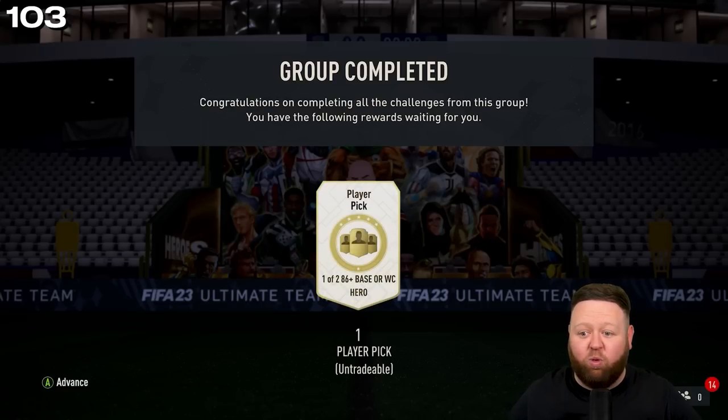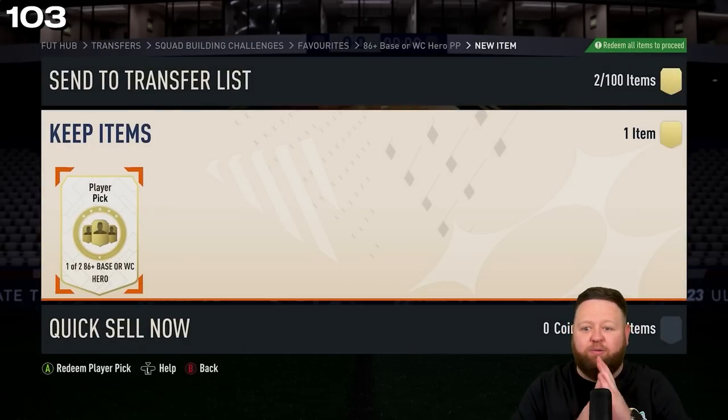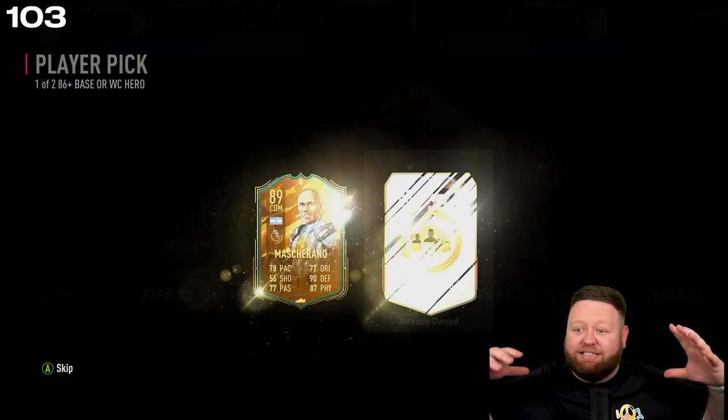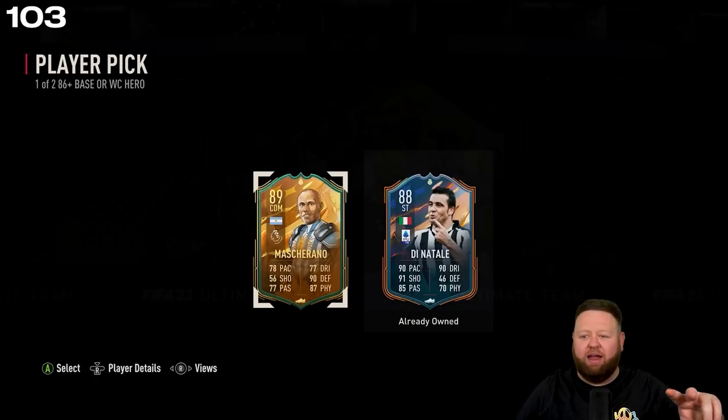I'll do this player pick — one of two, 86 plus base or World Cup heroes. What are we gonna get? Open it up, Tom. We get — oh no — Mascherano, who we've had before and already put into SBCs. We've had him twice before already, and Di Natale who we've already got untradeable.